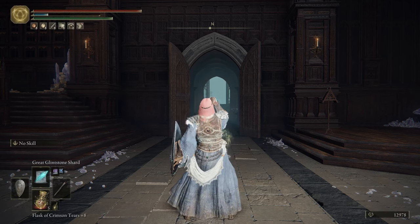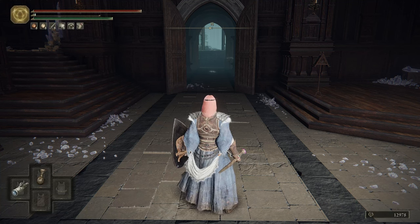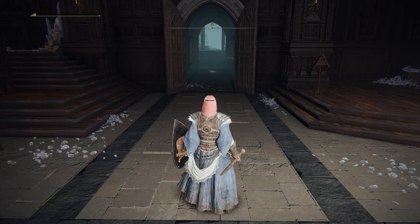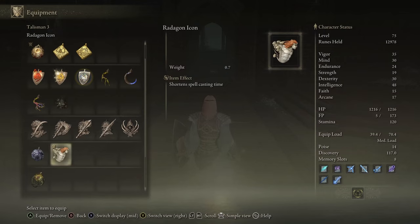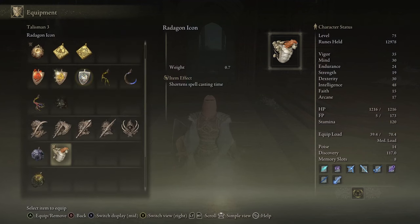That was noticeably faster to me. I timed it: to get through a full bar of FP casting the Great Glinstone Shard, without the Radagon Icon it took 12.9 seconds, and with the Radagon Icon it took 11.67 seconds. So that's about a 10% decrease in casting time. That's pretty good — I could just feel the difference, not to mention see it numerically. I think that's more important than the stamina boost. I'll definitely switch them out if I'm fighting a boss where I'm not going to use magic, but generally I'm using magic a lot, so I'm going to stick with the Radagon Icon.